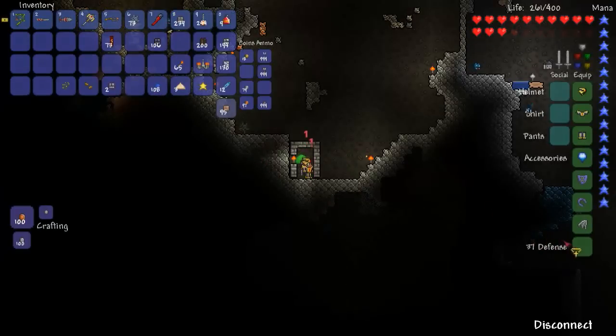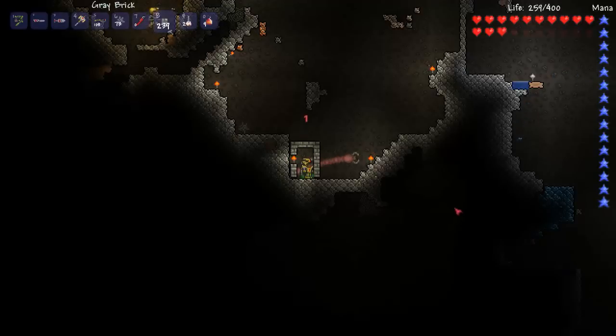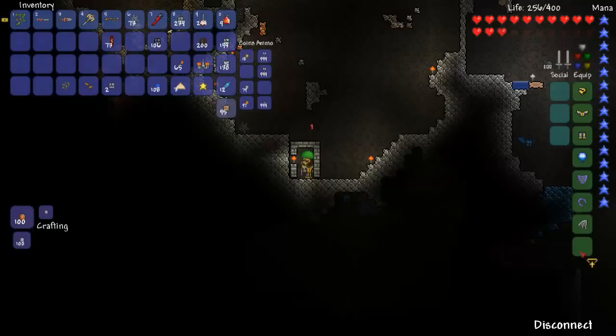As soon as I equip the Cross Necklace, it goes from two-thirds of a second to one and one-third of a second, so it essentially doubles the invincibility time that you get after being attacked.